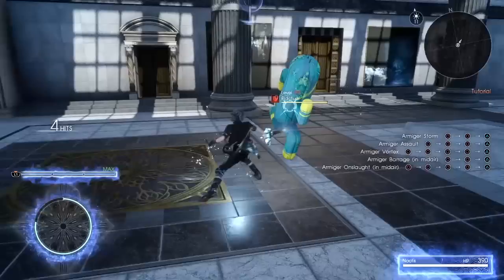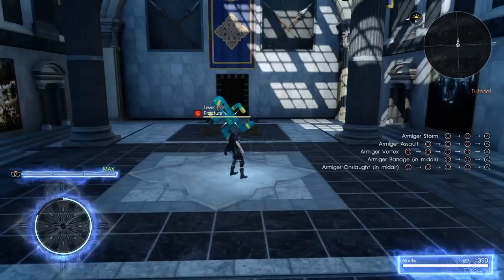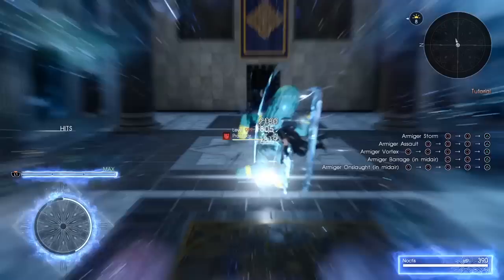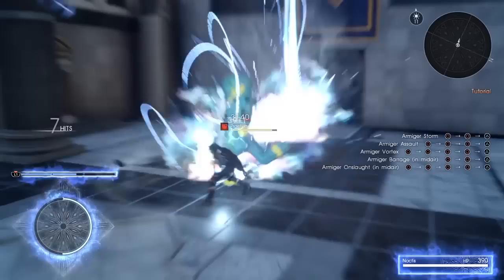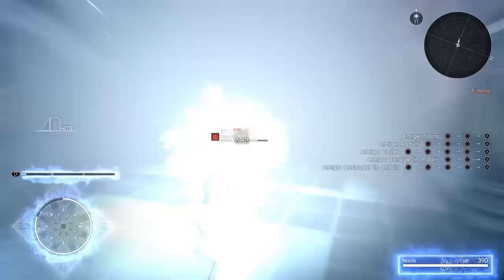Surprisingly, the combo structure of Armature Unleashed is rather simple, at least by Final Fantasy XV standards. Whatever you do during the combo, as long as you don't stop attacking, the combo will always continue where you left off. This means it's entirely possible to do stuff like Armature Storm into Armature Assault, then transition into aerial attacks, do Armature Onslaught, and finish off in style with Armature Vortex. Even the techniques don't reset the combo and can naturally be made part of your attack strings — everything flows together.